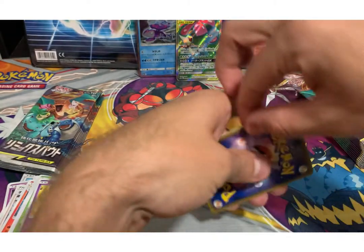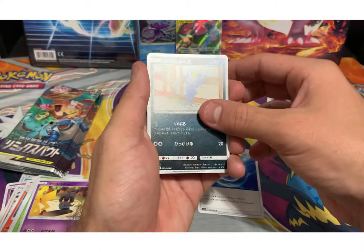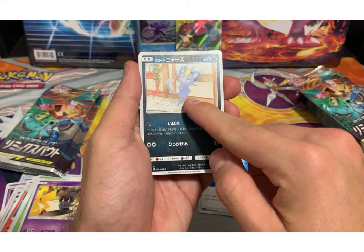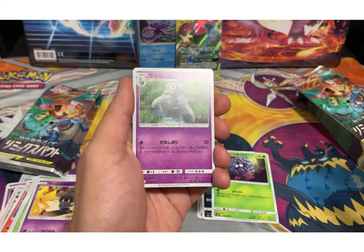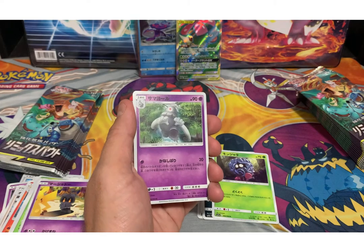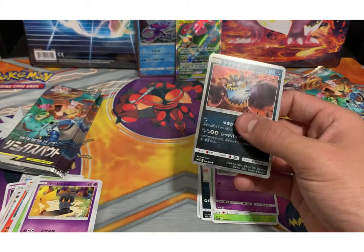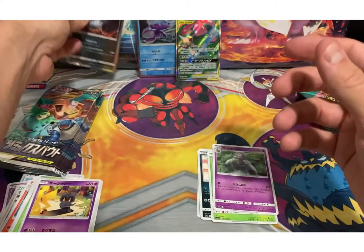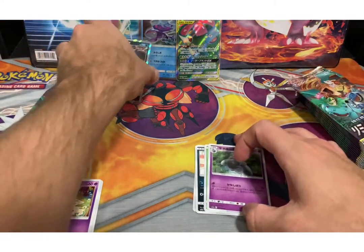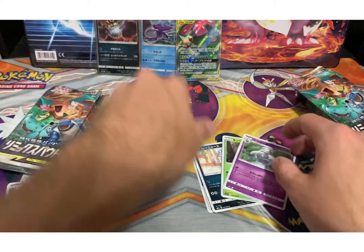Maybe because these are five card packs. Next pack: Gastly, Tangela, Death cards — I know — and a Guzzlord. My boy Murph's favorite Pokémon. Because he is a real-life Guzzlord.